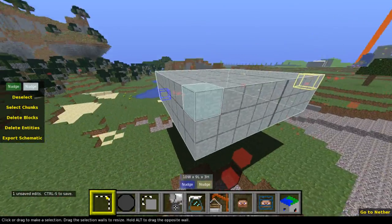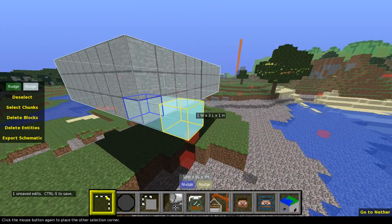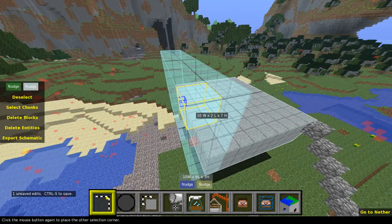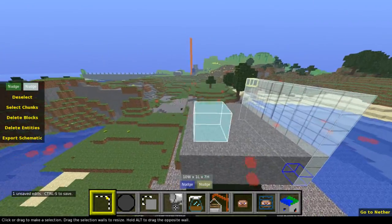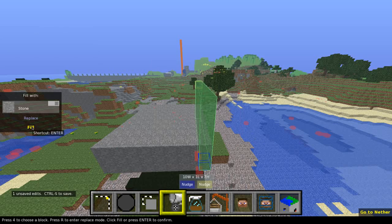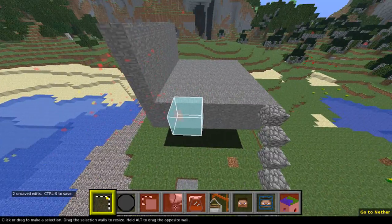I'm going to go a little bit further than that and select an area to form a wall — just get the right kind of distance. I won't bother making big thick walls, I can sort that out later. So now I've selected that again, hit fill and replace, click stone, and fill. That's one wall done. This method works, but it's quite slow. I'll hit deselect.